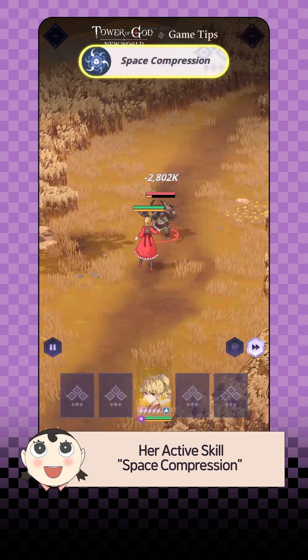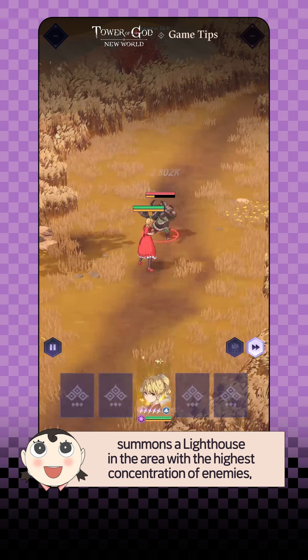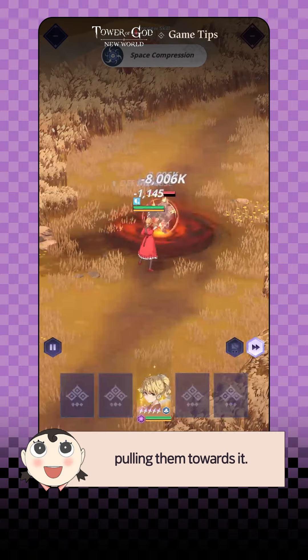Her active skill, Space Compression, summons a lighthouse in the area with the highest concentration of enemies, pulling them towards it.